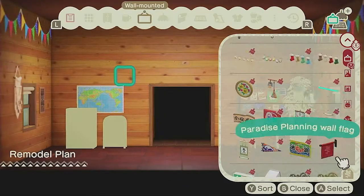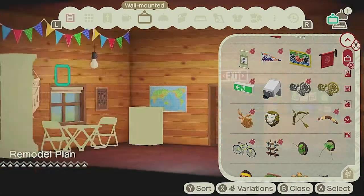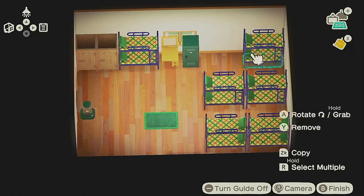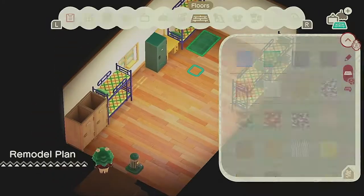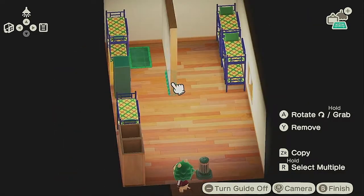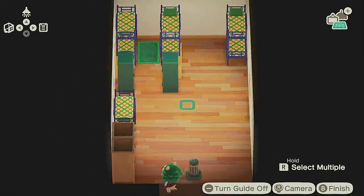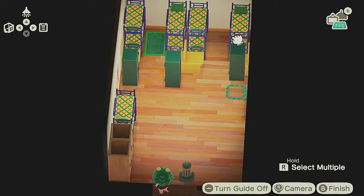I wanted this area to look as if it was old but had been updated and filled with all the different activities and parts of life — playing and hanging out outdoors. So it has pets and snacks and games and different things to entertain the children. Upstairs is where the kids would bunk, and then it has a row of bathrooms. I really wanted this room to be super uniform and look more like a dormitory style.